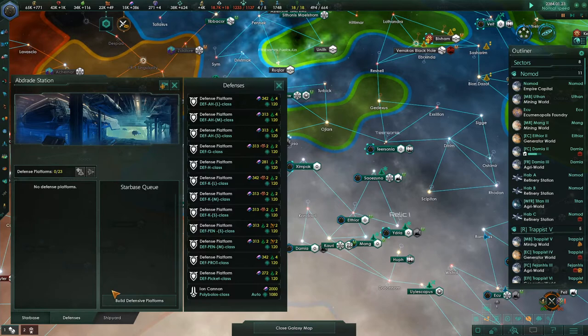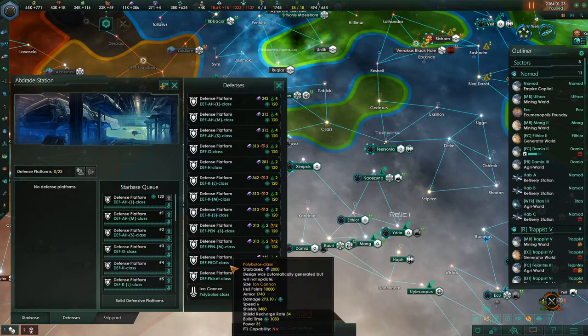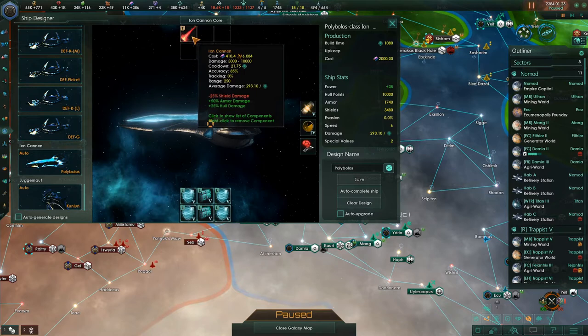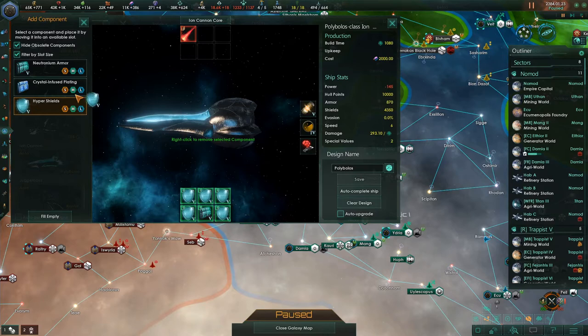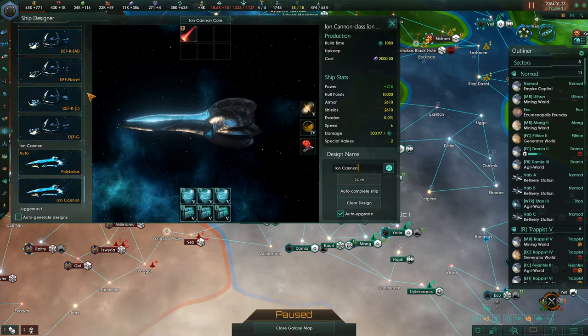This thing down here — what do you have? You have no defenses. We built all that a while ago and then never finished. Oh, and there is an ion cannon now, by the way. You have to go all the way down here. There used to be a bug where this did not start out with the ion cannon in its default slot — but it fixed it. I always get rid of that design and just call it 'ion cannon' and then delete their version.